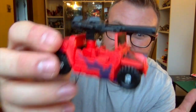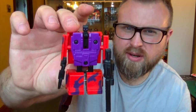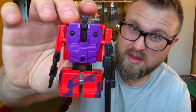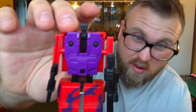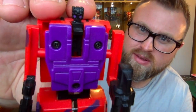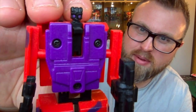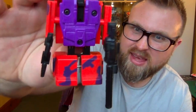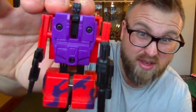But this guy is absolutely beautiful. Swindle here in robot mode — unfortunately I haven't got his stickers, I picked up this one when I was a lot younger and I've got no idea where they are. I must have never applied them. But as you can see, Swindle has his beautiful big purple eyes and his iconic Swindle face sculpt, and he's carrying some big armaments — probably because he's an arms dealer!